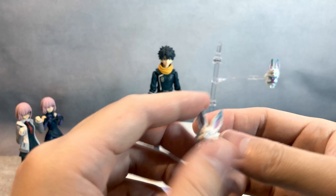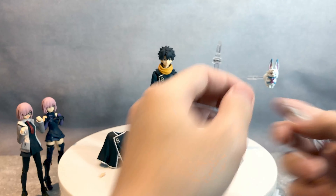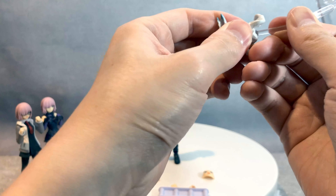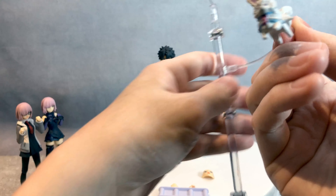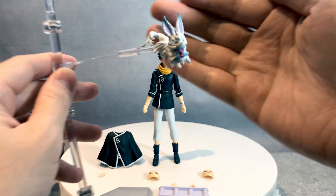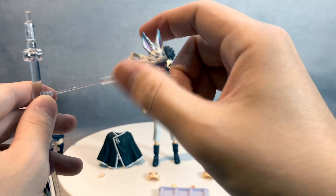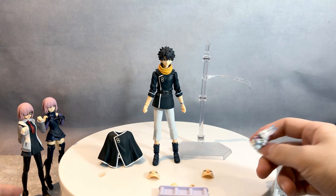There is a Mash cane with this version where it does have a peg hole, so you can swap that and replace it. It doesn't like to go in. It's not fully in, but this is more appropriate — I'm not too sure the camera is catching that. But yeah, this is more appropriate for the stand, and if it's free, that's a great option.